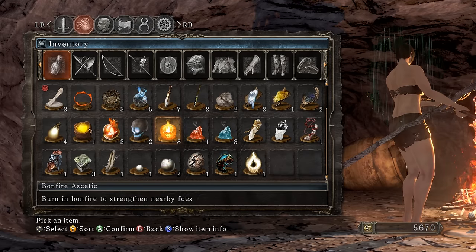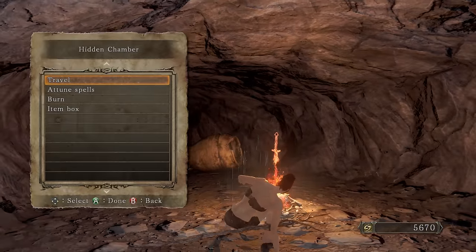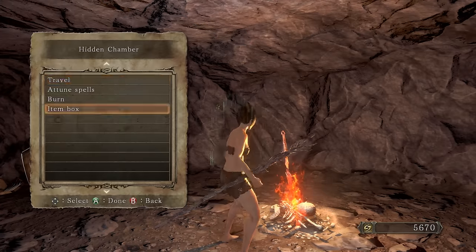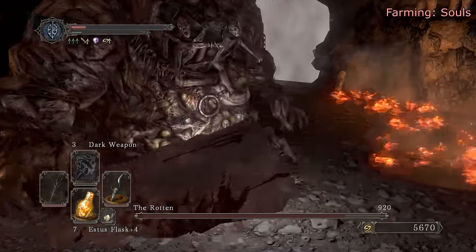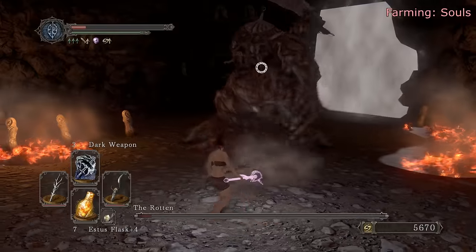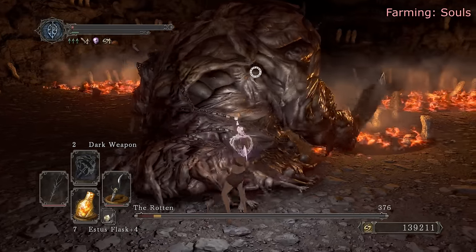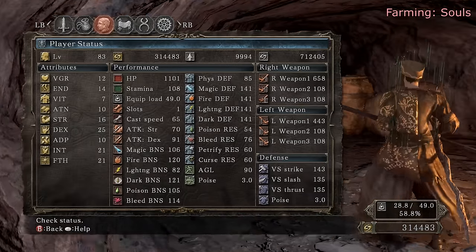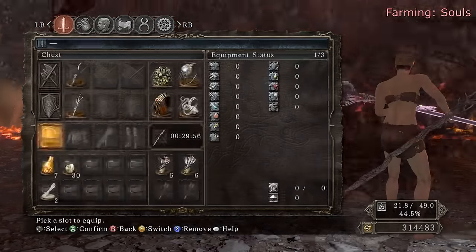We got eight bonfire aesthetics — probably won't use all of them, but I will if I have to. That'll get me to around level 100 to 180. Burn an aesthetic and let's do it — boys, are you ready to take on Rotten again? RTSR equipped — beautiful. Let's go! Pretty nice, quite fast actually. Round two — 712,000 souls.